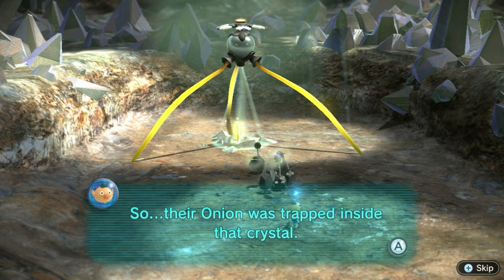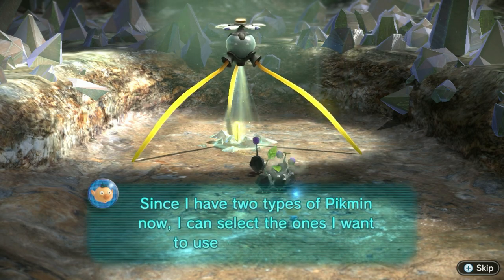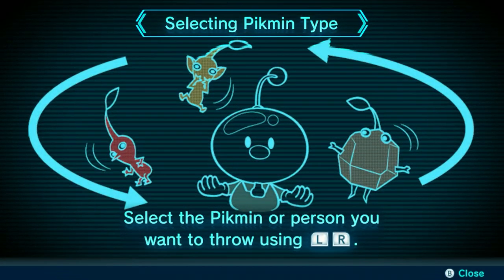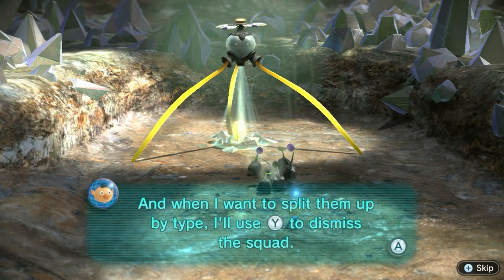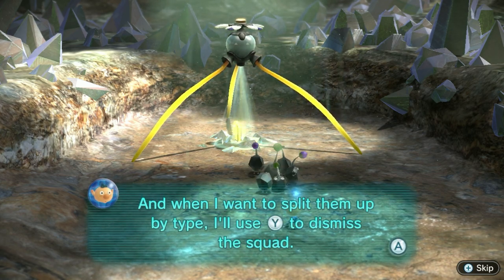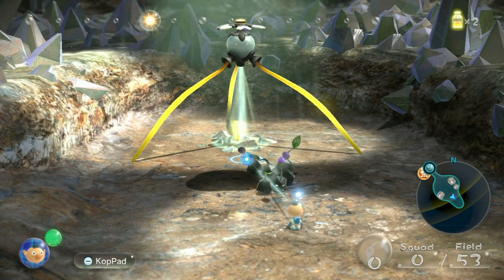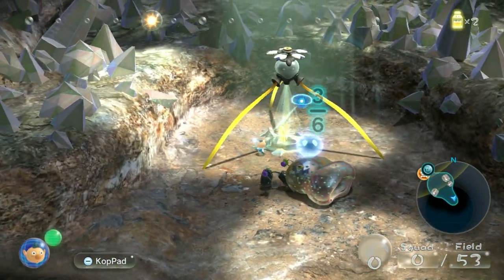Their onion was trapped inside that crystal. Since I have two types of Pikmin now, I can select the ones I want to use with L and R. I'll use Y to dismiss the squad when I want to split them up by type. Look at me salvaging my sentences. I'm not going to read that out either — game, you're not making a fool out of me twice.